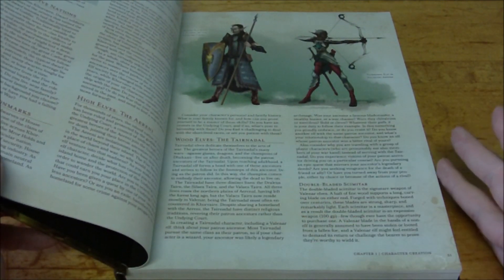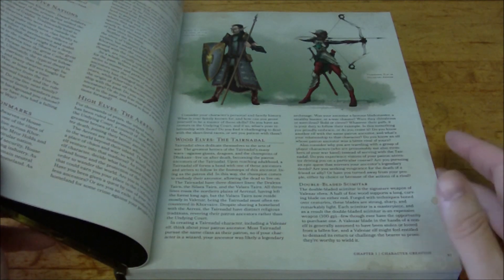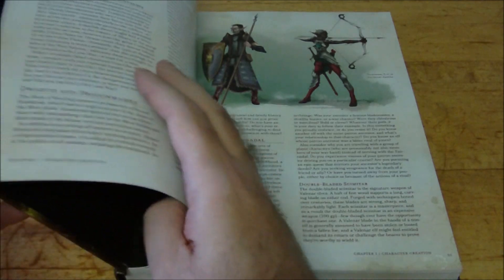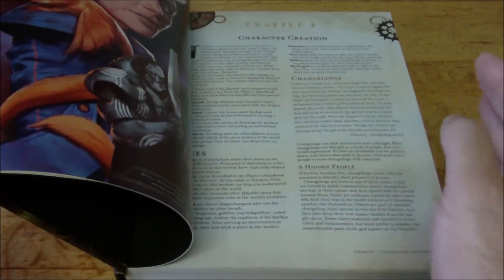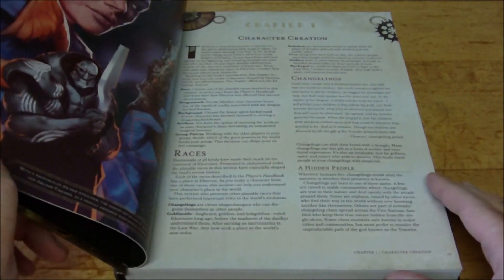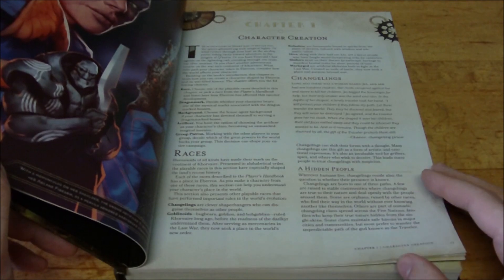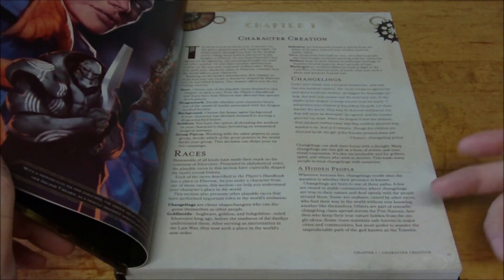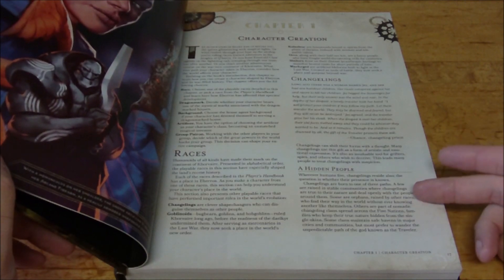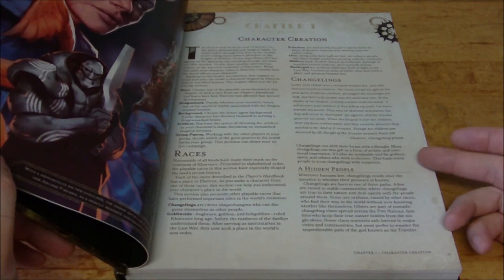The first chapter is all about character creation and it's pretty long — it starts on page 17 and ends on page 101. So there's a lot of stuff to digest. We have all the races from the Player's Handbook mentioned here as a way of fitting them into the Eberron campaign setting.